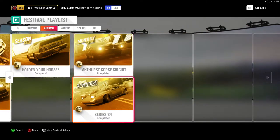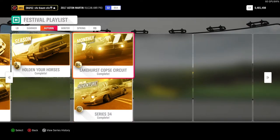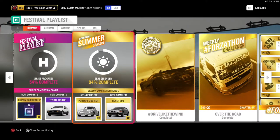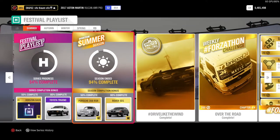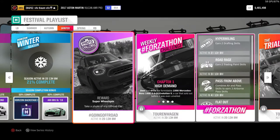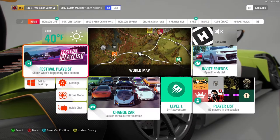Definitely do the monthly rival and the online adventure at the very end. The monthly rival is easy - all you have to do is set a time across the track. Literally you could set a terrible time as long as it's a clean lap and it'll count. The online adventure takes a little more time as you saw but it doesn't take a lot, and there are some shorter online adventures without free roam rushes. We also unlocked the Rover SD1 - very cool.